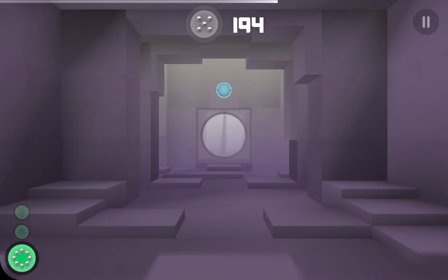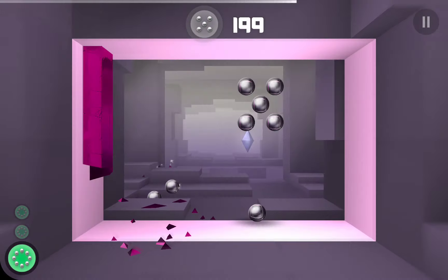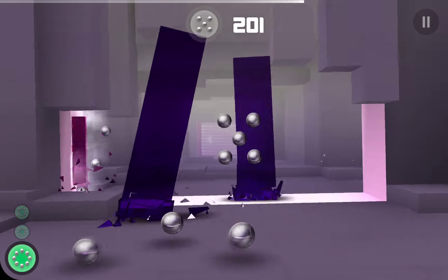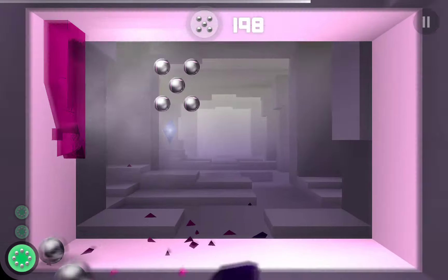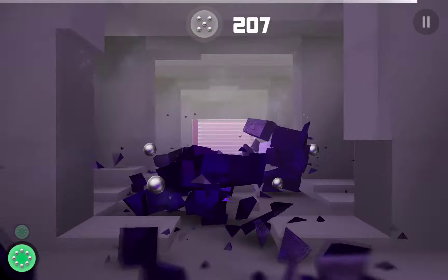I forgot to mention that this room doesn't have a power-up — there's no time slow — because in Smash Hit VR, when you collect a power-up it instantly activates. It would be weird to have an inventory system where you store your power-up and activate it later. In VR it'd be tough to implement both for gameplay and technically, so they just made it so you instantly collect the power-up, which would be really weird in some situations.